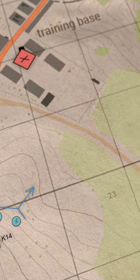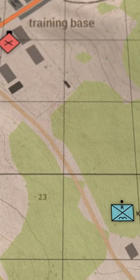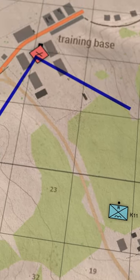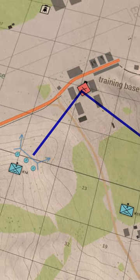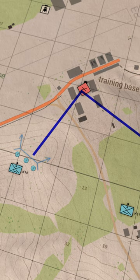Next, we need to identify an assault lane with decent cover and concealment for our assaulting squads to push through. Whenever possible, the assault lane should be as perpendicular to the SPF as possible, as this allows all sides of the target to be serviced from the combined fires of the SPF and the assault force.